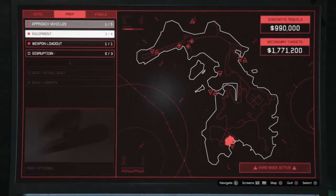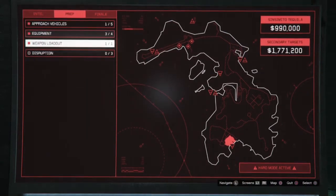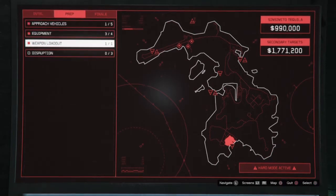These are the preps you have to do: the Kosatka, these three equipment items, and then you have to do the Conspirator loadout. Once you have all that, you're ready.